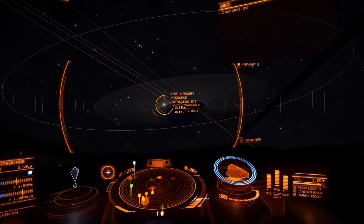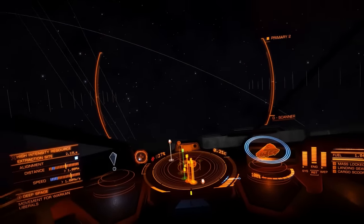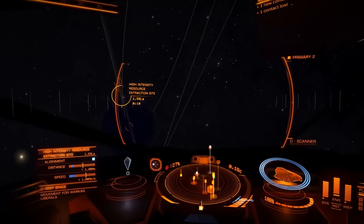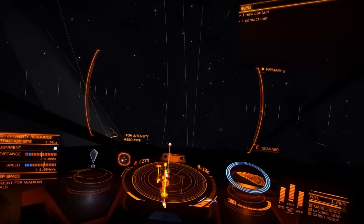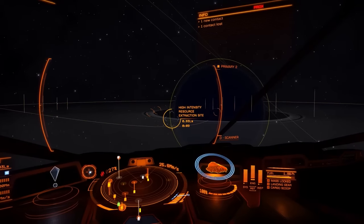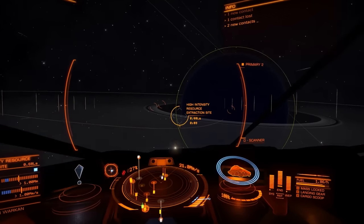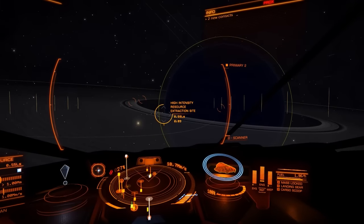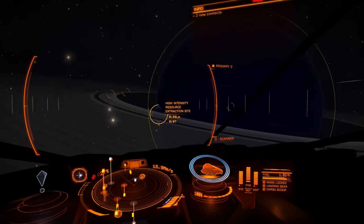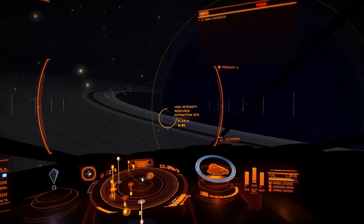Let's go above the top and make sure I'm coming in on the light side as well. It's always annoying being in a resource extraction site on the dark side of the planet because it's very dark and you run into asteroids, blow up your shiny Imperial Clipper, and have to pay the insurance costs. Not that I'm in the Clipper anymore — but that did happen to me once before.